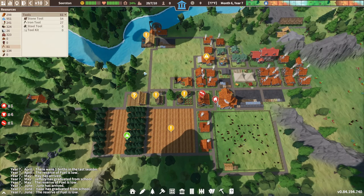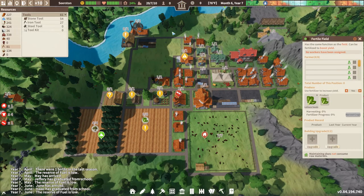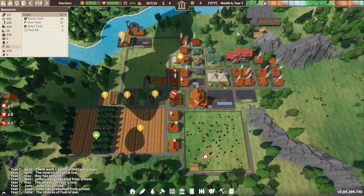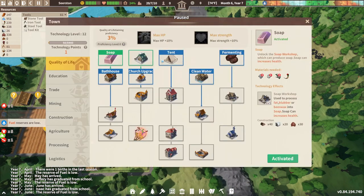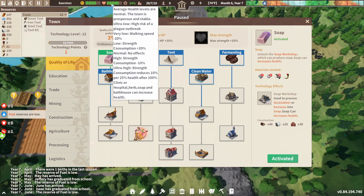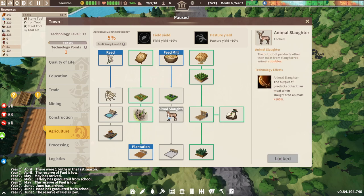Isaac has graduated from school. What's he doing then? Because he's not showing up as a temporary worker. New technology point acquired. Let's go in here. So we were going to go to the bathhouse, but everyone's fairly happy and averagely healthy. We could go towards - if we get people's shoes. We could do that, or we could go towards animal slaughter, which would give us better stuff.